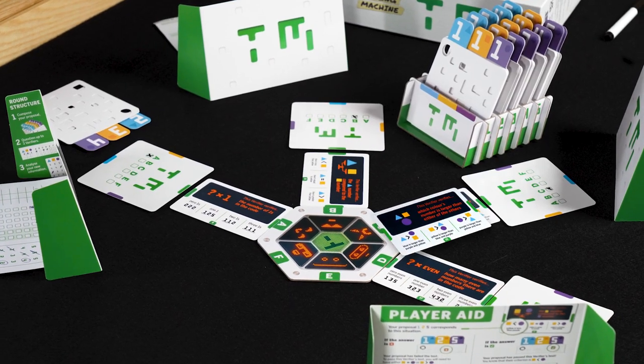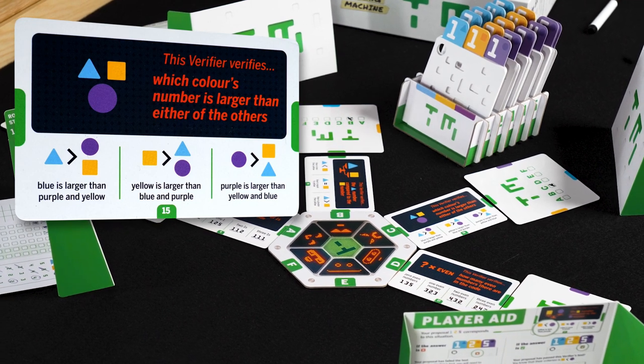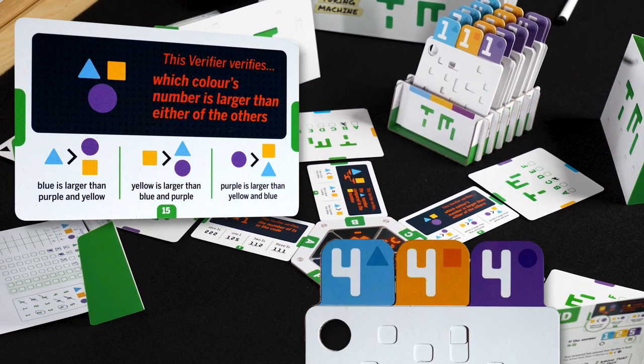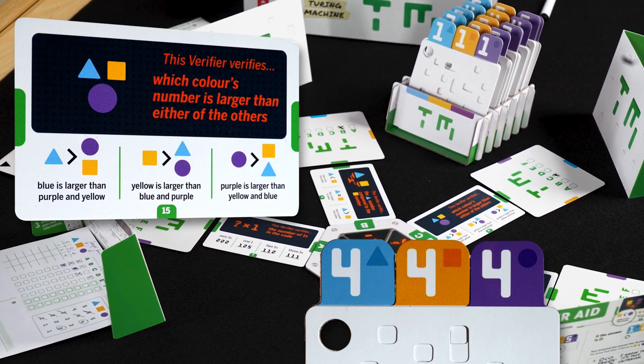All criteria are important to break a code. In our example we had this card, in which you test which color's number is larger than the others. This means that the code cannot consist of three equal numbers, because otherwise this criteria would never be true. So it is wise to keep that in mind while picking your numbers.